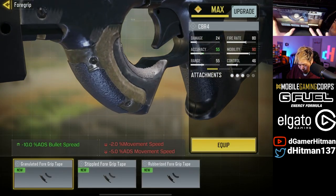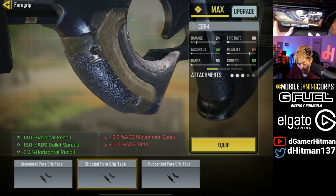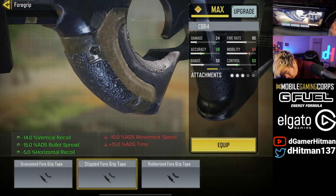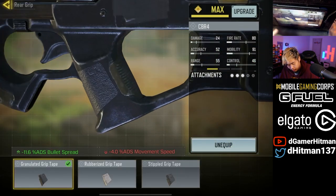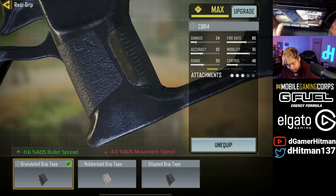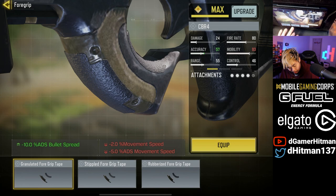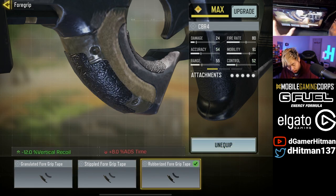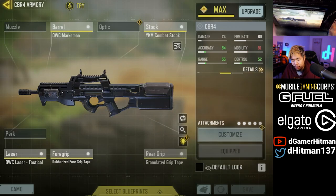The base magazine is 50 rounds, similar to the PP19. For grips, the Stipple Grip gives horizontal recoil reduction and — wow — 50 ADS speed, while the Granulated grip actually removes two movement speed. The Stipple Grip has 14 ADS — that's insane. Rubberized is vertical recoil for only eight ADS speed. We also have rear grips and laser sights. This could make a crazy ADS spread accuracy build, though it's probably not going to be overpoweringly strong.